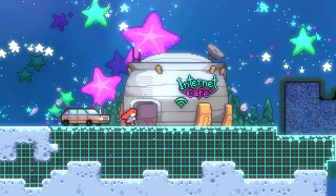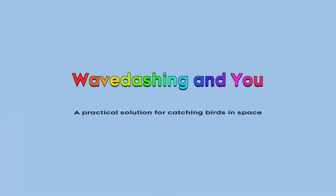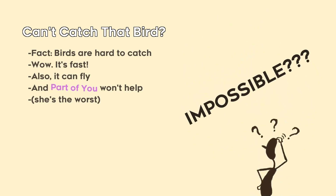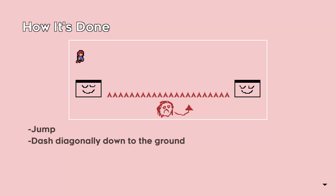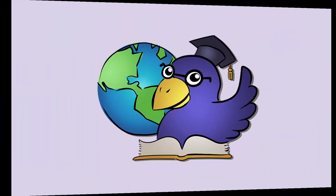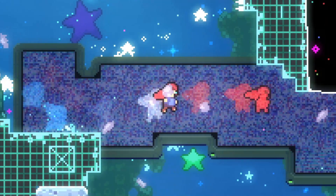Around the midway point of this chapter, we get introduced to our first new tech for this video. The wave dash is a technique that involves a midair down diagonal dash into the ground, along with a jump when touching the ground to maintain your speed and momentum for the jump.